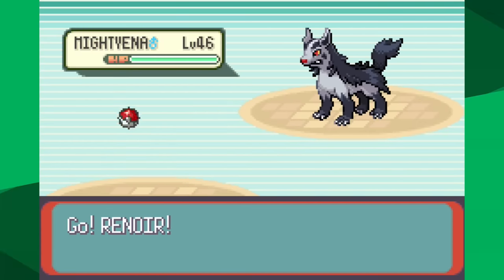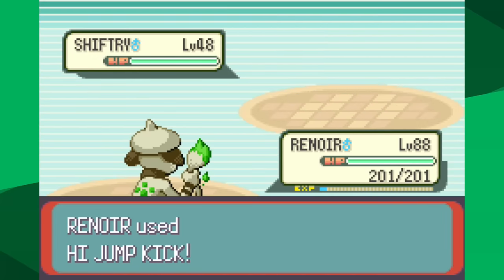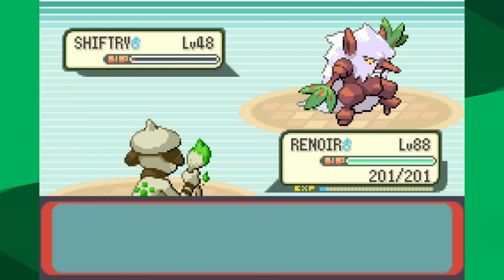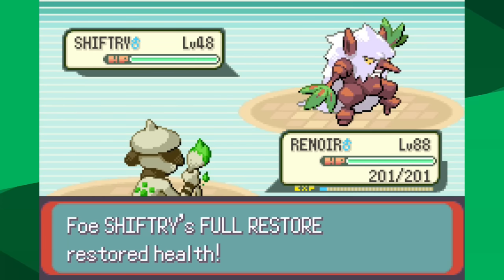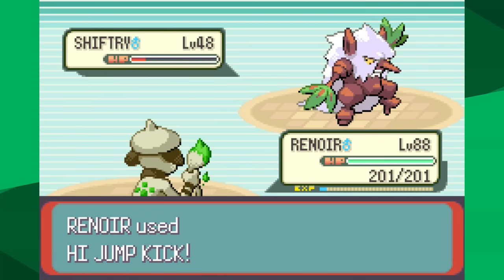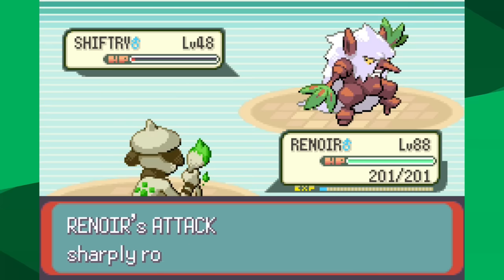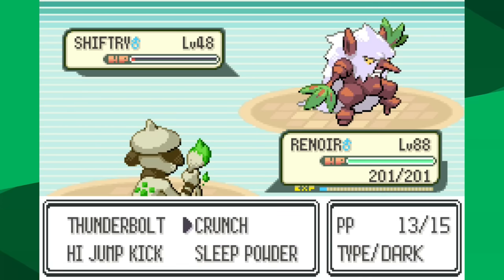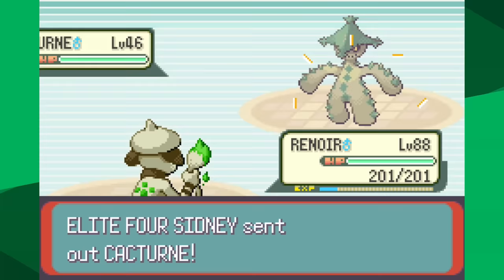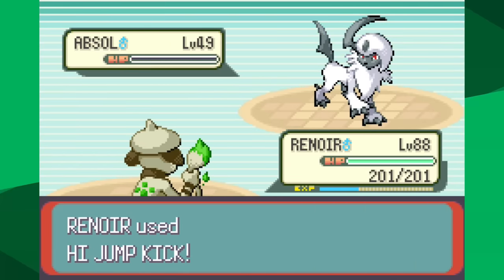On Route 104's northern side, after beating a gym leader, I can get the White Herb, which restores any dropped stat — in our case the attack drop from Intimidate. In a solo run this is the only realistic way to avoid Intimidate. Using Rare Candies as a test, Mightyena is now knocked out in one hit. Shiftry doesn't get one-hit KO'd and uses Double Team, but it also has Swagger — which would normally be devastating due to confusion, but since Smeargle has Own Tempo it can't get confused, so Swagger actually helps me. Sydney heals, I go for Crunch and eventually knock out Shiftry. Cacturne, Crawdaunt, and Absol all go down smoothly.